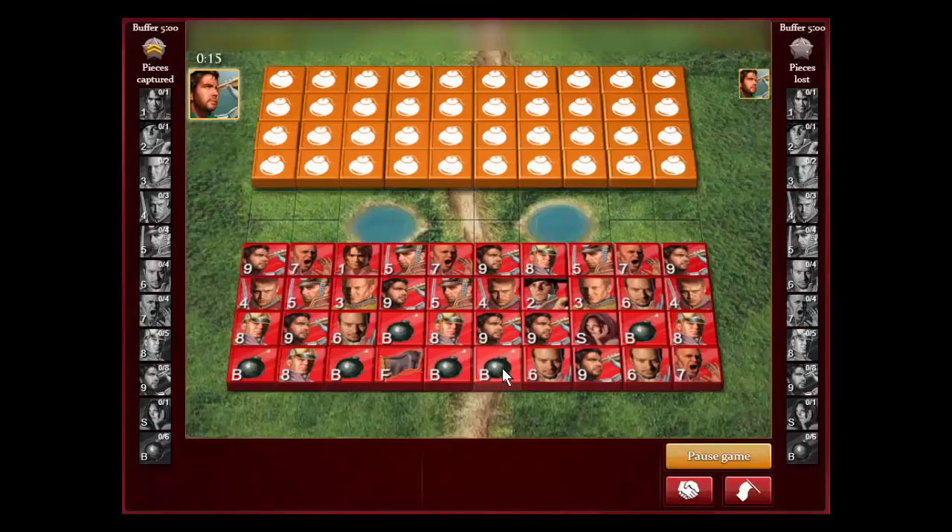Hey everybody, this is game number five of our playing from behind series with the major attack strategy. The major attack strategy is pretty simple: you just attack with your majors at the start of the game until you find a marshal. Once you find the marshal you play a normal game, but you have to use all your majors up. If you don't find the marshal, you can be down one, two, or three majors.